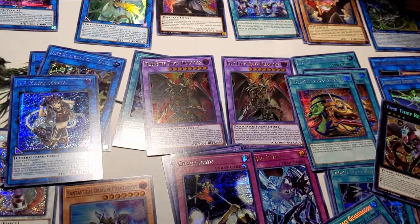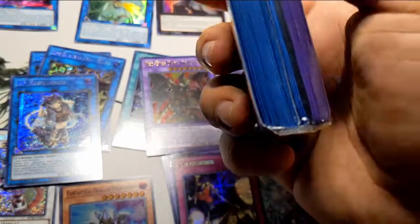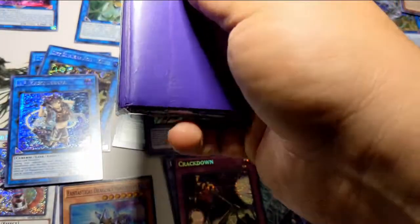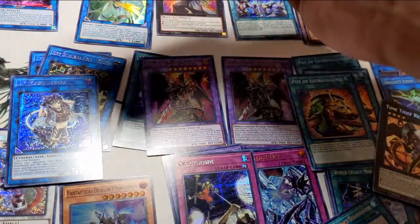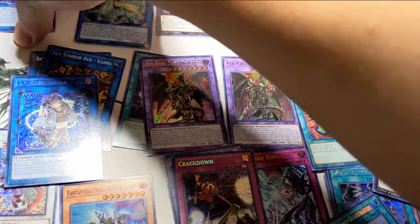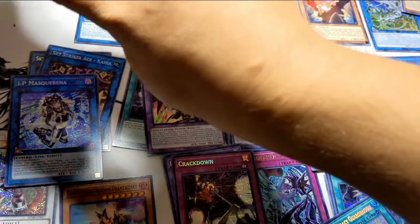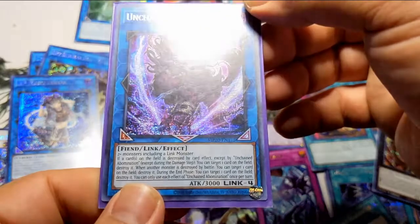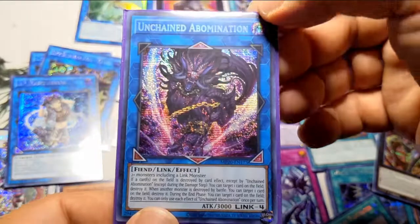I've got a big pack of sleeves here — let's sleeve up some of these cards. I might not want to touch these blue ones because that might be a full deck right there, but until then I'm probably going to use these purples. With ultra pro sleeves I sleeve them upside down so I don't have anything blocking. Look at that Unchained Abomination, gotta love it.